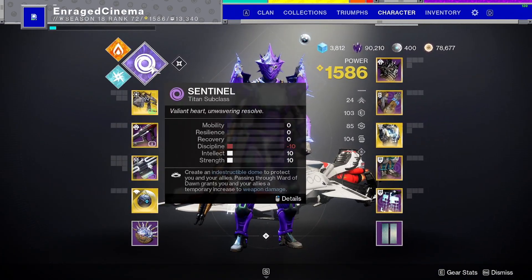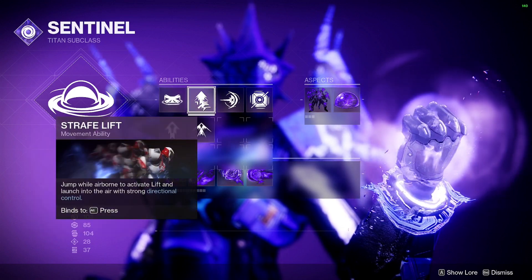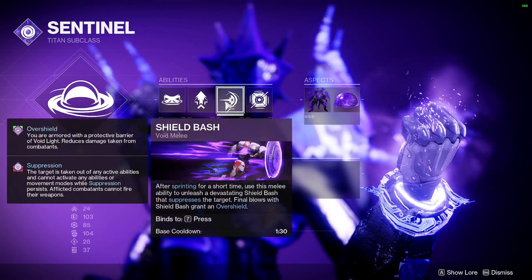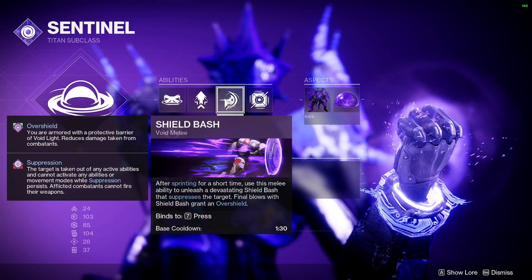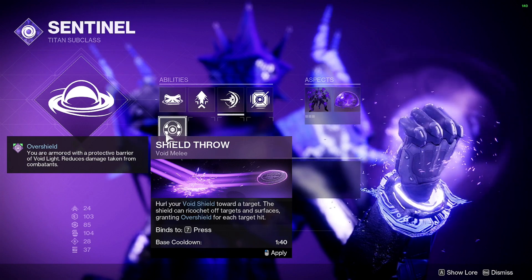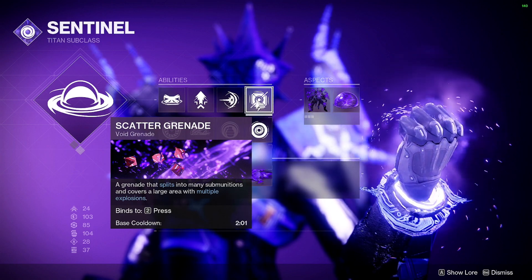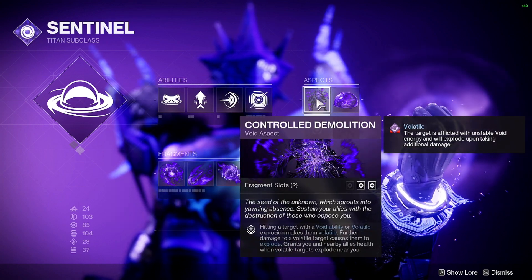For the actual build: I use Rally Barricade — the little one — because it gives a bit of range and more reload speed. I use Strafe Lift — I've used it since Destiny 1, it's my preference 99.9% of the time. I recently switched to Shoulder Charge because it suppresses targets, and that's the only way to trigger the weapon reload fragment. I still love Scatter Grenades even though Vortex can give double well mods — the damage from Scatter Grenades is just so good.